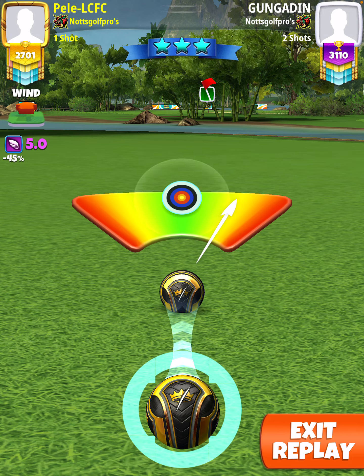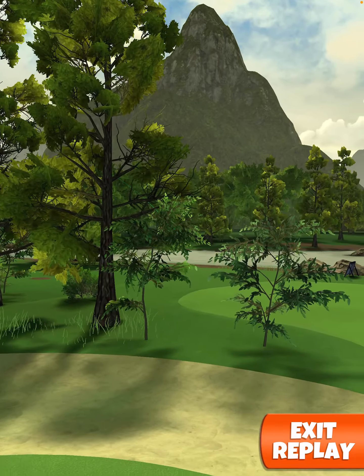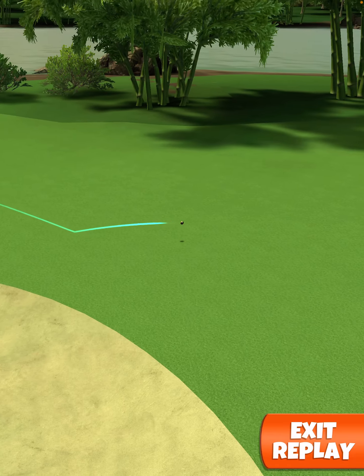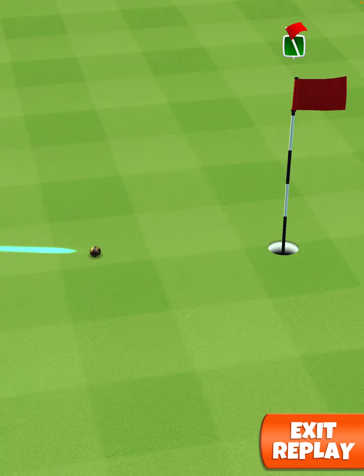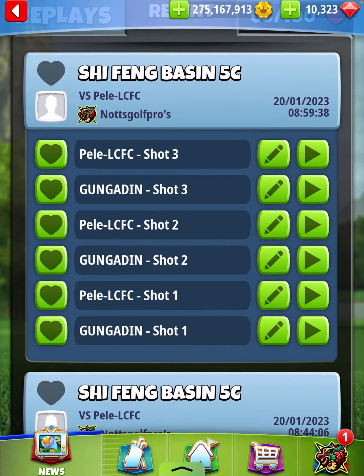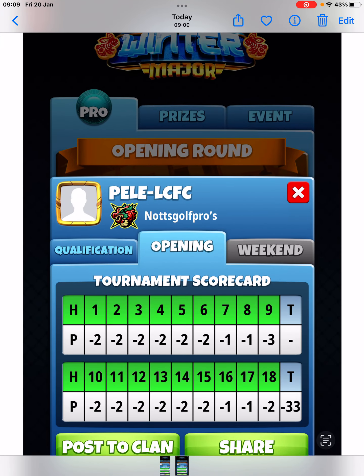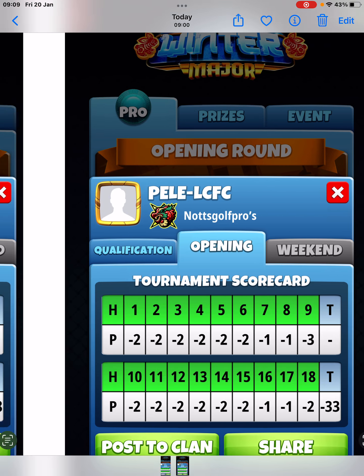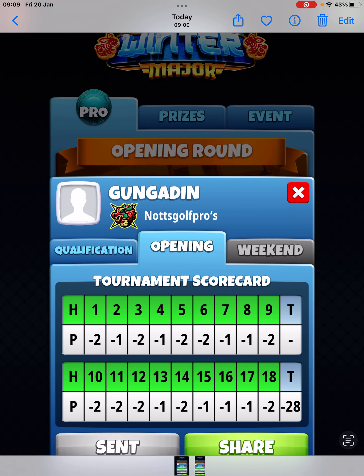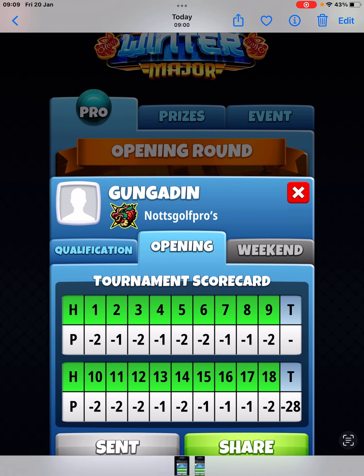I'll show you both these accounts where I had first looks. I'll show you my scorecard in case you're interested. Slightly missed that one. This one did alright - AFC and Kongadin, this one did only 28, so big difference. But it is what it is, and good luck everyone.